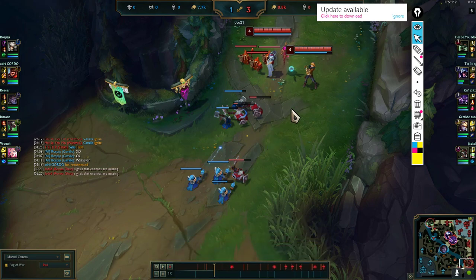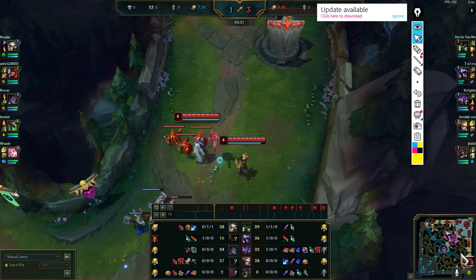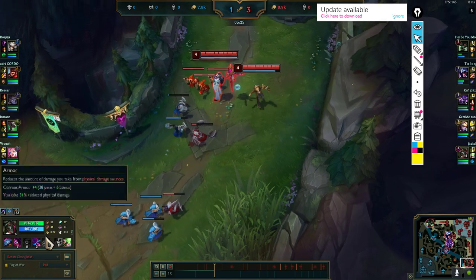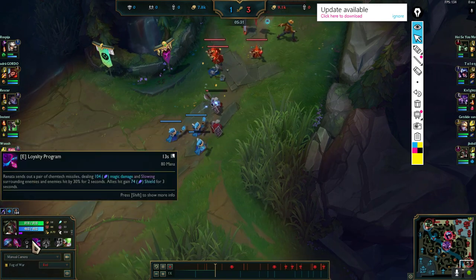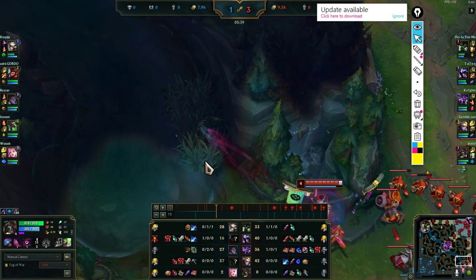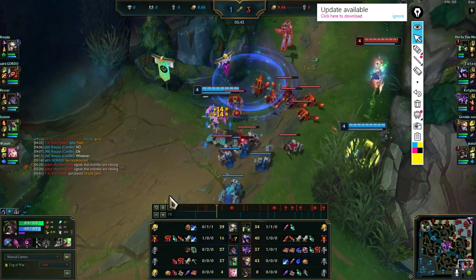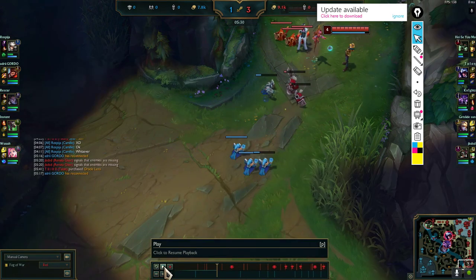In here we are slow pushing. The reason is we don't necessarily have priority for Drake yet, so we are just last-hitting until Talon hovers around. With Renata you have great pushing power — your passive, Q, E, W, AOE damage and DPS give you great control over the wave. I also used my Q here to check if Wukong is lurking around, though the angle was a bit bad. In there I had a slight mistake — I didn't pay attention.